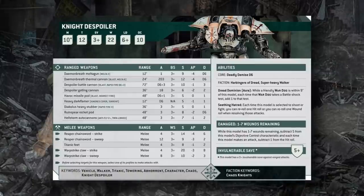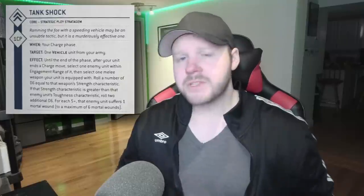For most tanks with strength 6 to 8 melee weapons, you'll be inflicting between 3 and 4 mortal wounds on a good roll — pretty solid for 1 CP. Where it gets absolutely bizarre are units that are already incredibly good at melee: dreadnoughts, knights, walkers. Knights can have power fists upward of strength 20, which is higher than any toughness value in the game, meaning they automatically roll 22 dice and have near-certainty of hitting the 6 mortal wound maximum. This stratagem gives vehicles with good melee weapons a way to massively damage high-resilience enemies like terminators — killing an extra two or so for just 1 CP.